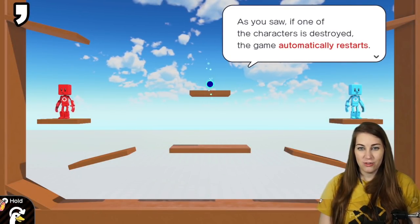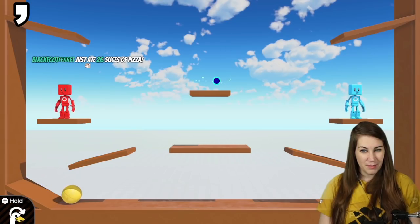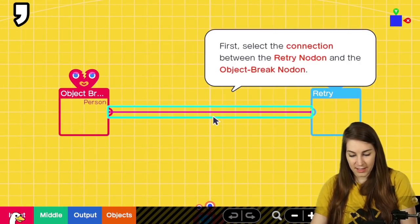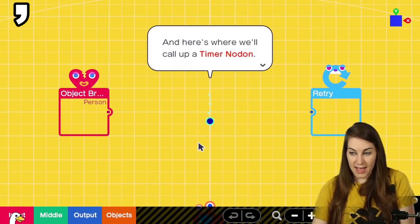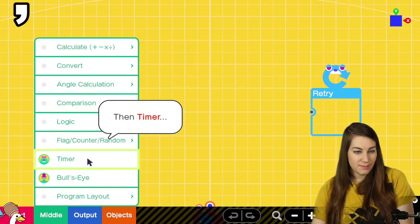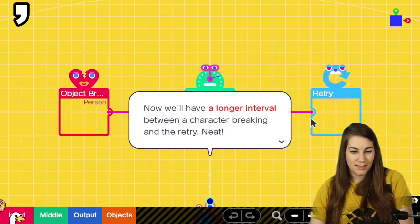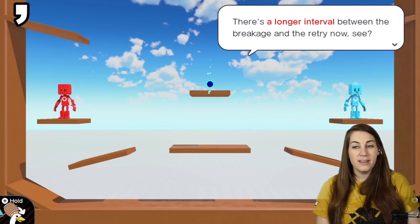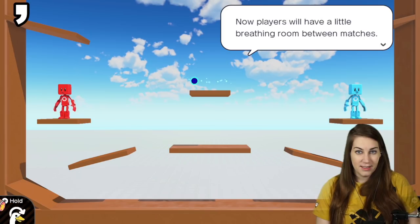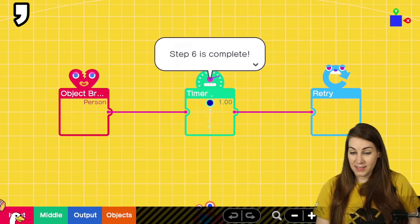If one of the characters is destroyed the game automatically restarts, but the interval between the character breaking and the retry is a little short. Let's extend it — delete the connection and call up a timer nodon in the middle. Connect the object break nodon to the timer, and the timer to the retry nodon. Now there's a longer interval between a character breaking and the retry — players get about a whole second of breathing room. Step 6 is complete!